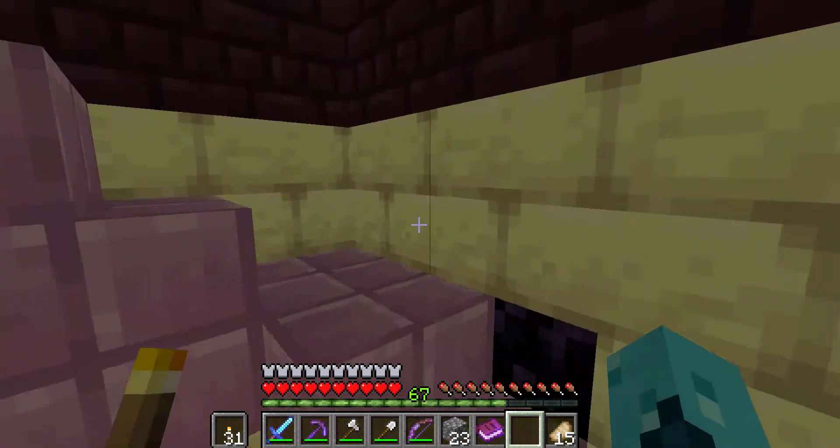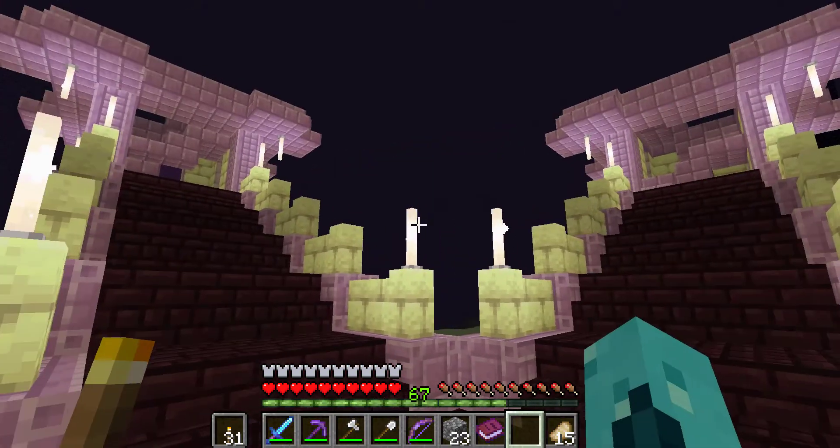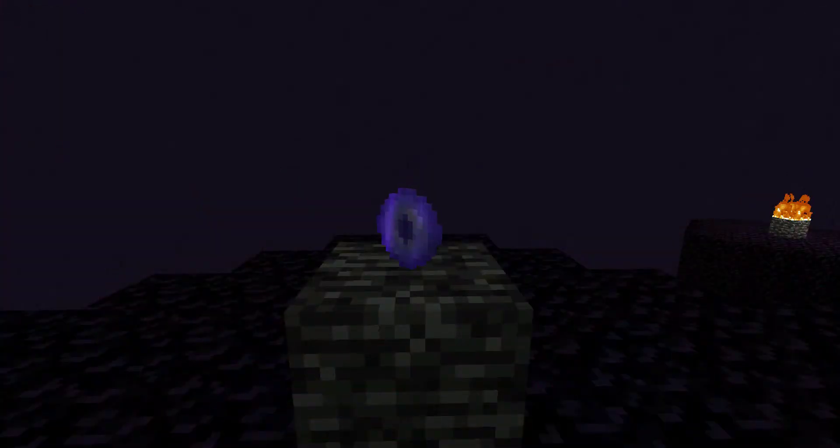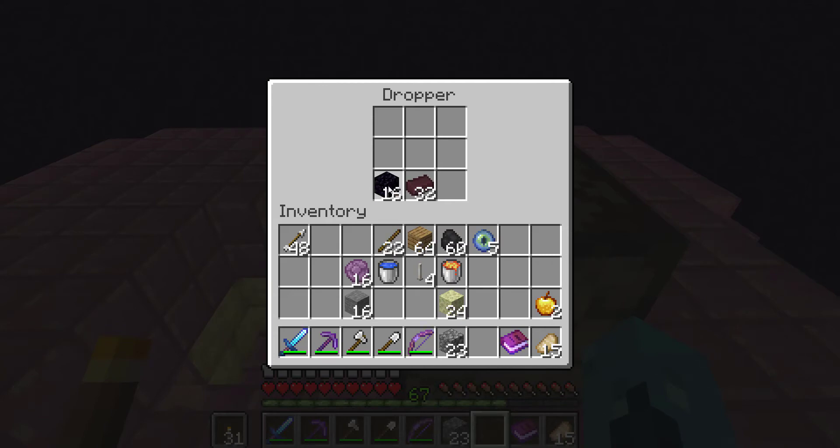Infrastructure pieces, like intersections, will use enderpearls as a catalyst, but functional city features will require a Tyrant Locus be placed in the center. These items are dropped by the tyrant's chief military forces, and so unlike with your settlement and fortress, the expansion of your End City is limited by your performance during the invasion.